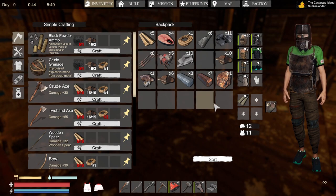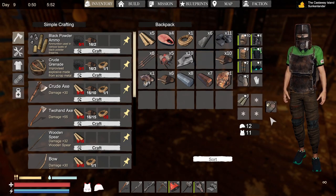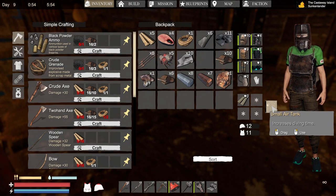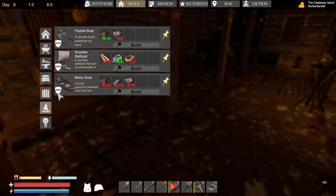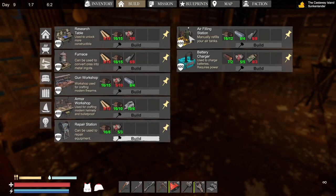Let's go through some of the stuff we have. I have a bunch of metal ingots, because I went to one of the islands and attacked and got a bunch of metal. I got the small air tank — I wonder if I can get a big air tank. We're getting close to having enough to make the air filler, which we need. I just need more rubber.